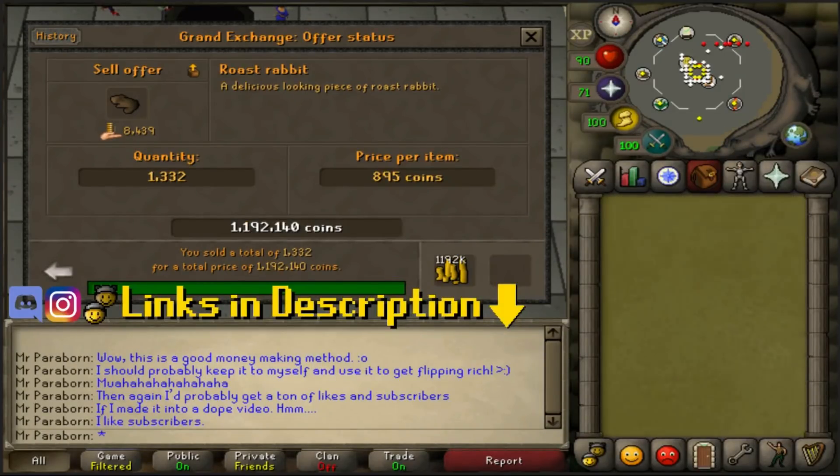The reason this money-making method is so good is because this item is used in a quest, so people are just buying them without caring too much about the price. That said, if a lot of people start doing this method the supply of roasted rabbits will outnumber the demand for them and the profitability will crash.